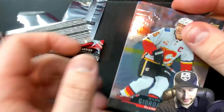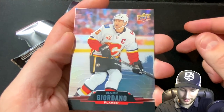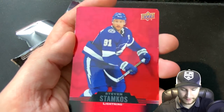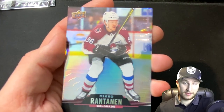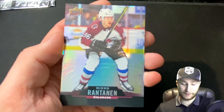Our last pack — we have ourselves a Mark Giordano. There we go, another defenseman! Hopefully there's one more in here. We get Steven Stamkos — the red rounded-corner card, I'm a fan of that. And our last card is going to be Miko Rantanen. It's pretty much going to be two all-star teams. I wonder if he got luckier than I did with defense.